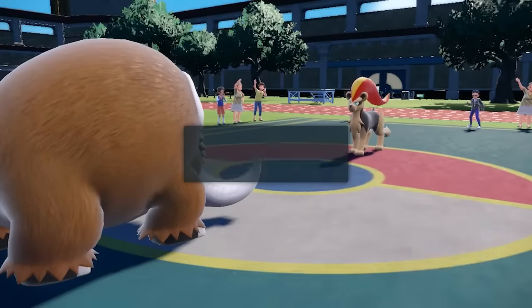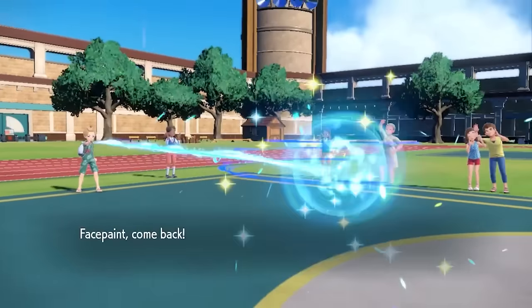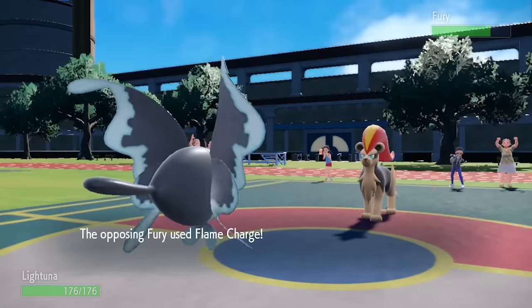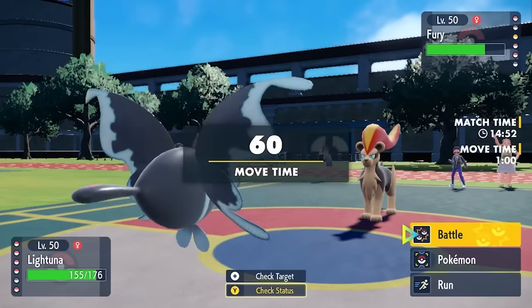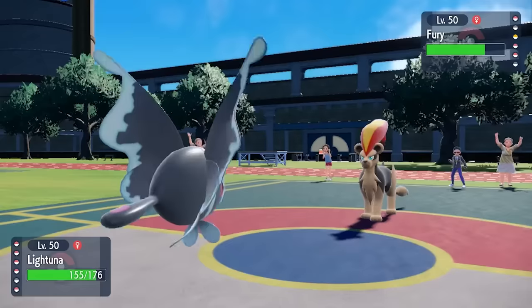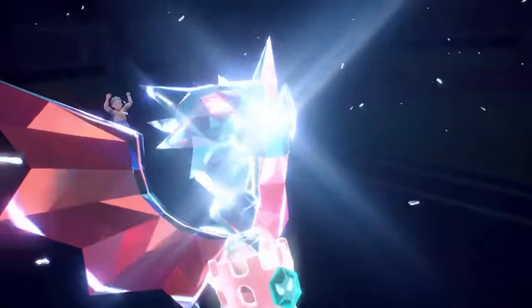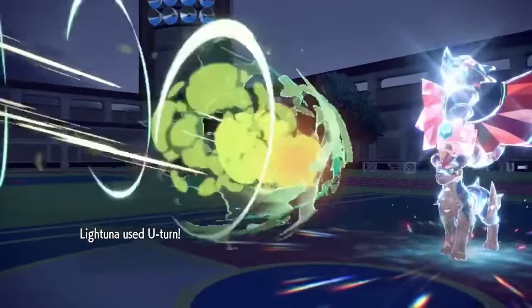They get a revenge switch into the Pyroar. The Mamoswine surprisingly has a lot of utility left and I want to conserve it, so I switch directly into the Lumineon. If there's any situation where Lumineon has a good time, it's against the Pyroar - I'm especially defensive and can take any attack all day. It ends up going for Flame Charge, giving it a speed boost, making it faster than my entire team. I expect them to switch for a U-turn pivot, but they actually stay in and commit the Tera - the Pyroar ends up being Dragon-type Tera. He ends up going for the Tera Blast, getting that STAB Dragon Tera Blast, but I take it all day with my bulky fish.